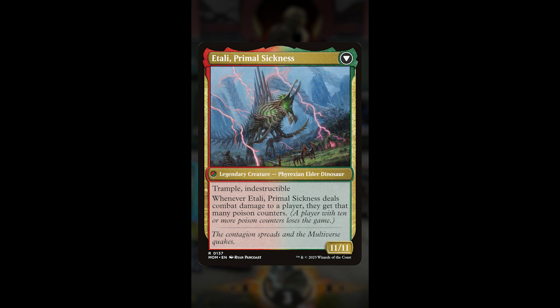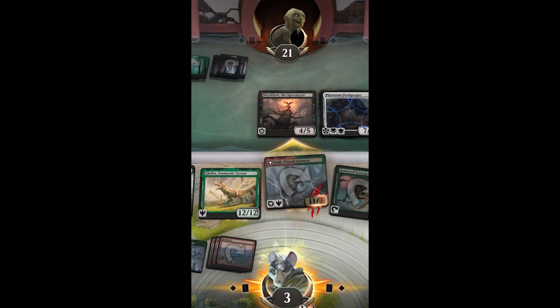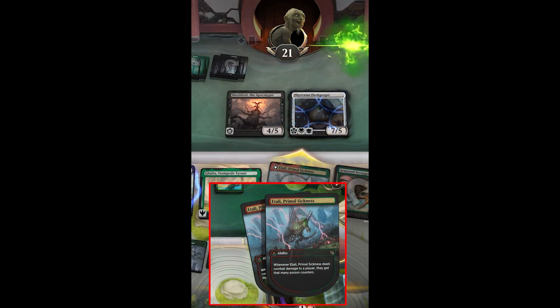Well, Roaming Throne will add an additional resolution to this trigger if you have named Dinosaur. Your opponent had better block well, or they're getting a huge pile of poison coming right at them.